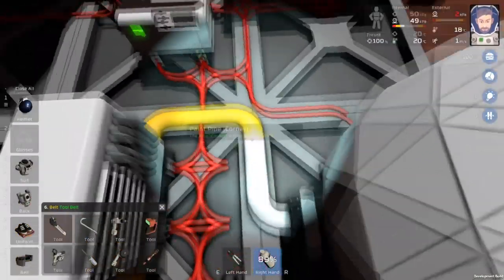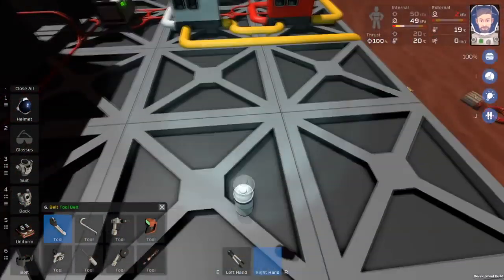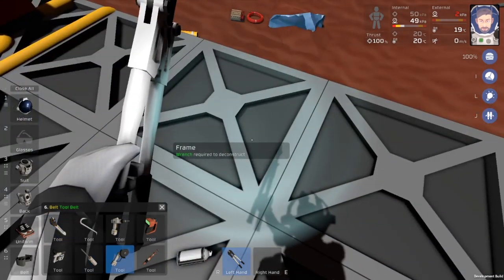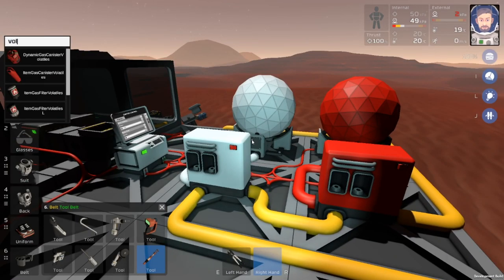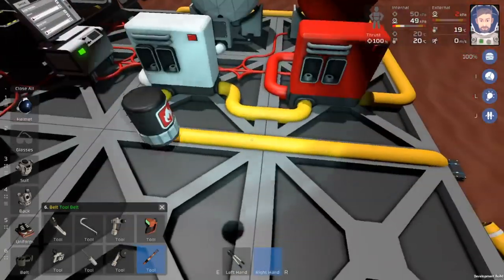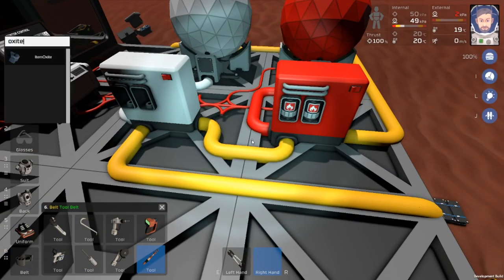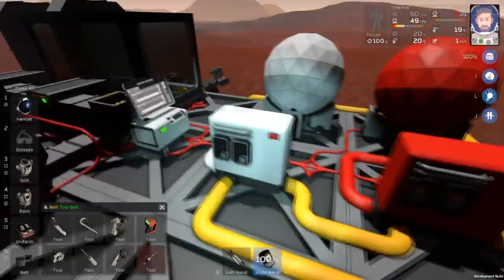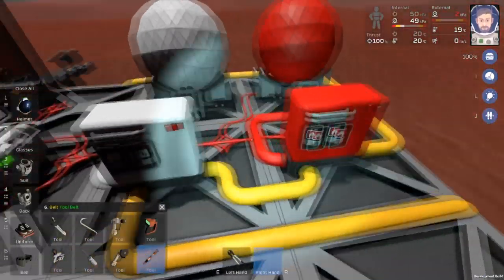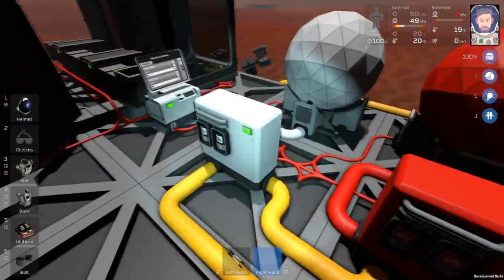So that will still be yellow, but this will be white here. Now we have our oxide and our volatiles. Let's grab some filters — I'm going to grab the large filters just for testing purposes, but obviously the smaller filters work too. We'll grab our volatiles filter and our oxygen filter — the large ones. And then we can turn these on.